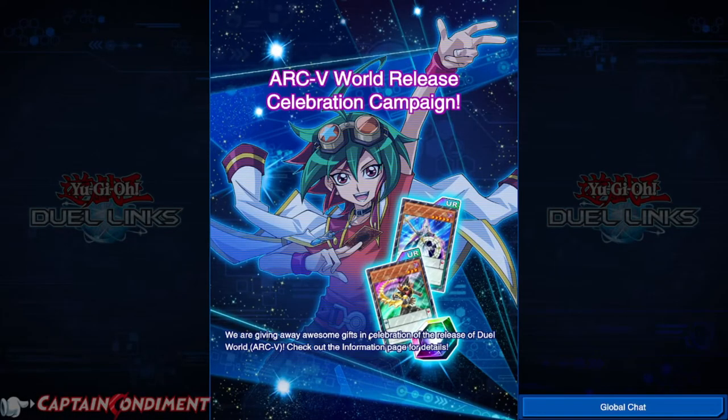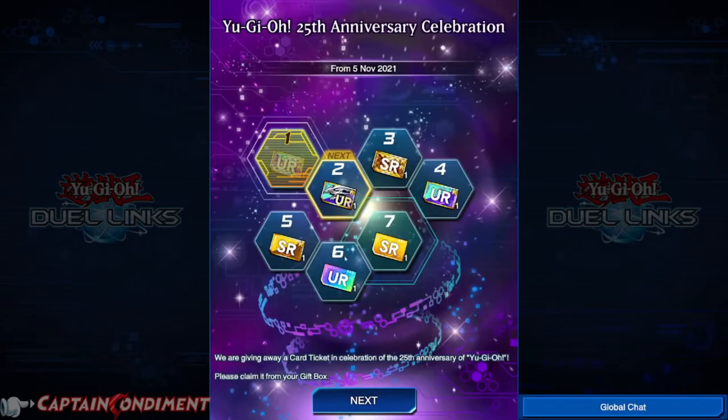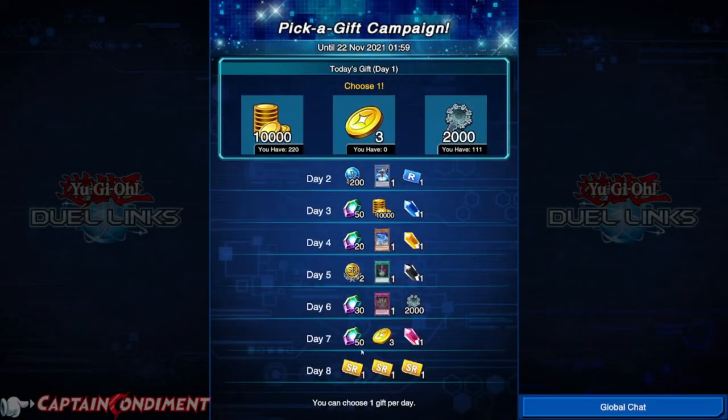For now, let's progress a little further. We're celebrating the ARC-V world release, which is a new world in Duel Links based on the ARC-V anime. As you can see, there's also another dream ticket to receive — this doesn't happen often. The fourth anniversary is also happening, which has got some dream tickets and there is a pick-a-gift campaign running at the moment. So logging in for the first time, if there are a few events running, you can receive quite a lot of items to help get you going in the game.